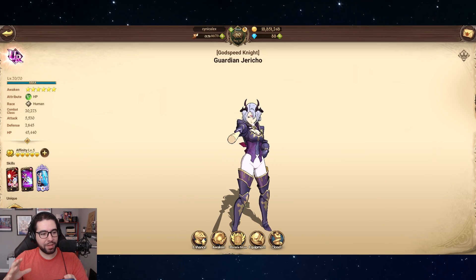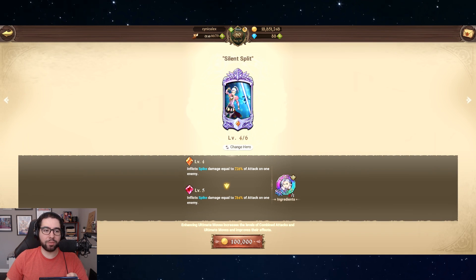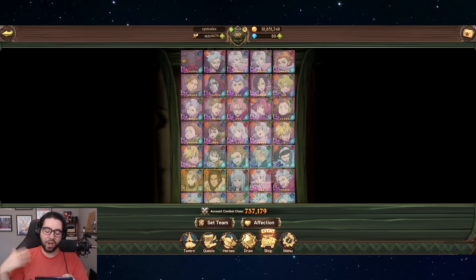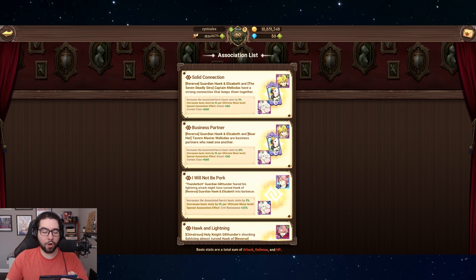If we go over to Jericho, you can see that the ultimate skill is leveled to level 4 out of 6. Leveling up the ultimate skill of an associated hero, when connected, improves the base stat percentage from 5% all the way up to 10% — double — at max level. For example, all the Elizhawks have an association with Meliodas. Green Meliodas is better but costs platinum coins; I'm saving mine for Gowther. It's much easier to use gold coins to upgrade blue Meliodas, and the bonus is exactly the same — 260% attack — and I'm getting the full 10% because blue Meliodas's alt is fully maxed out.